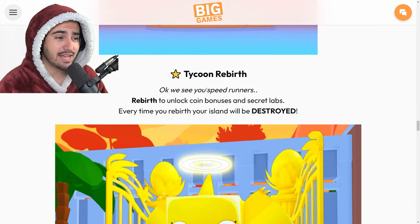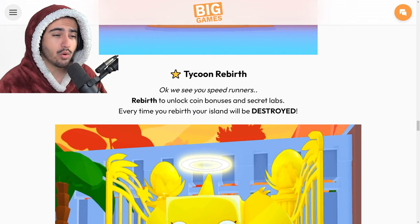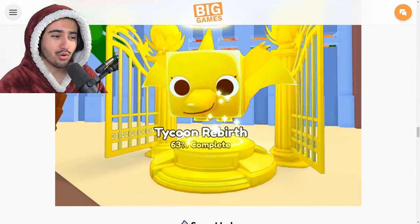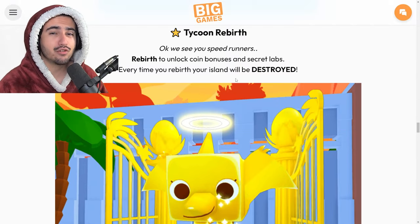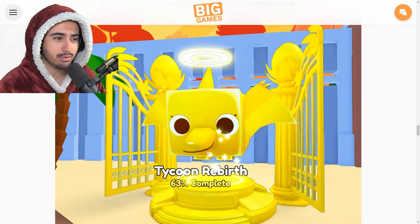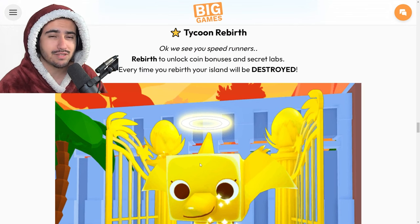Moving on, we have that tycoon rebirth we were talking about earlier. You can rebirth to unlock coin bonuses as well as secret labs, and every time you rebirth your island will be destroyed. I'm assuming this is the new content they promised to add, and this is going to be the big difference compared to the last update where everybody was able to essentially finish their islands within an hour or two.